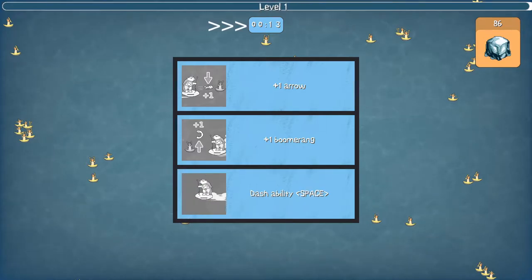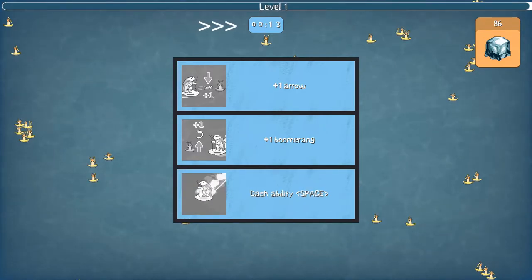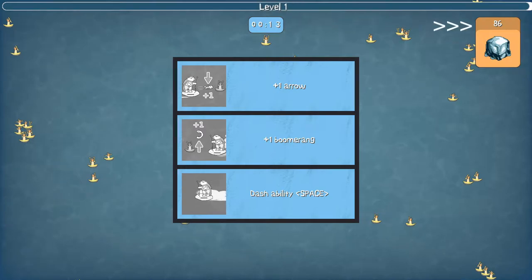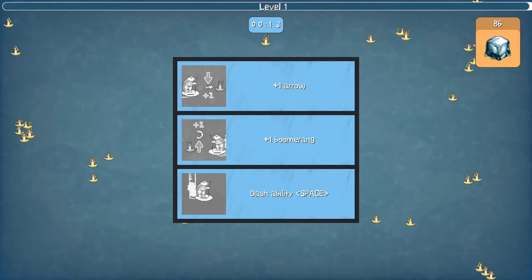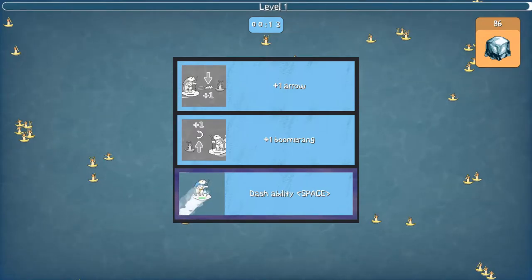Top center, you have the count-up timer to show how long you've survived, and in the top right you have the ice timer, which counts down, and when it reaches zero your ice would have melted and it's game over. I like the dash ability, so let's choose that.